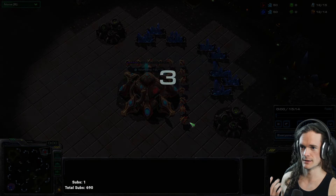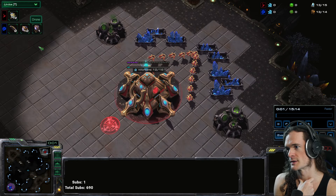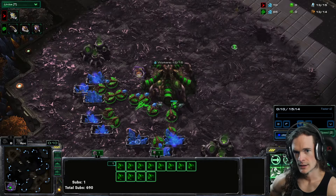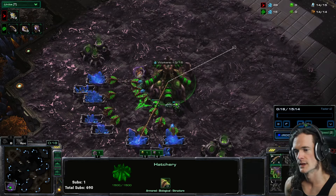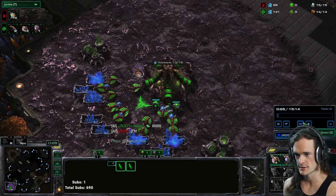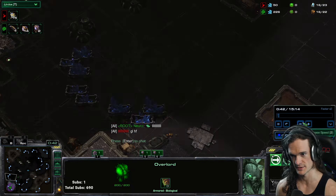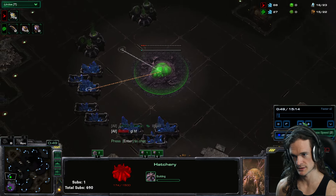This is Zerg versus barcode Protoss. What do we do this game, what happened? I'll take you through it step by step. This match has a fan favorite Protoss style known as sky toss. Most Zergs who I talk to love facing sky toss, especially void rays zooming around and blasting their bases — it's their favorite. So you're in luck, you get to see me fight some sky toss.